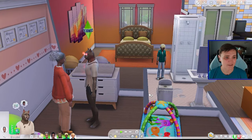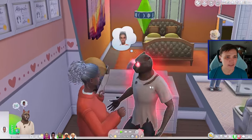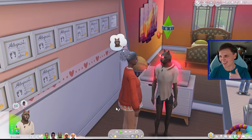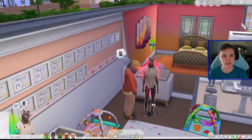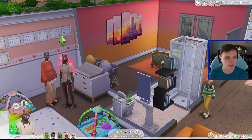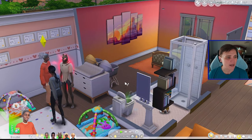In our last episode we had our youngest set of twins age up into children and we also had the oldest, Orion, move out on his own. Now in game we just have four kids left, and as we are coming in we have a raging werewolf in the form of Cain who is intimidating his mother. So we're starting this episode off great.